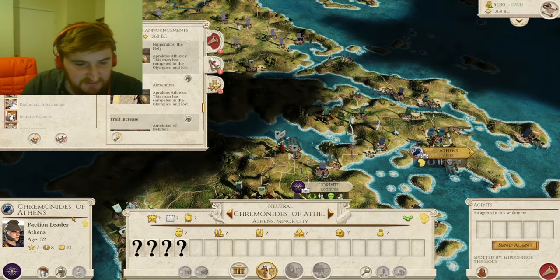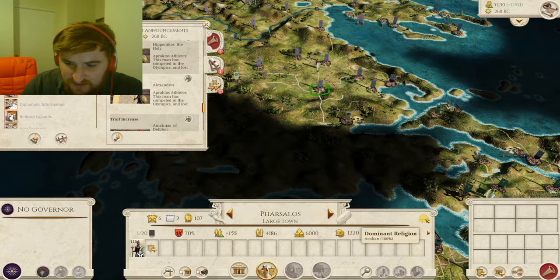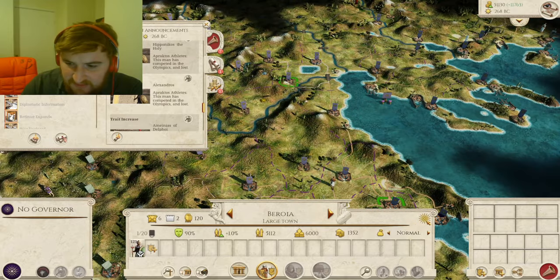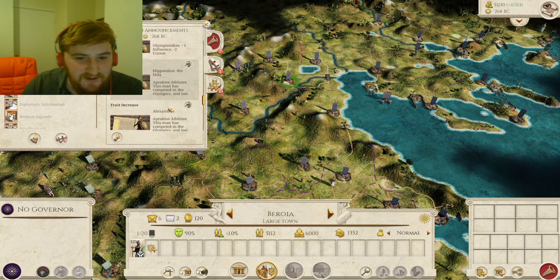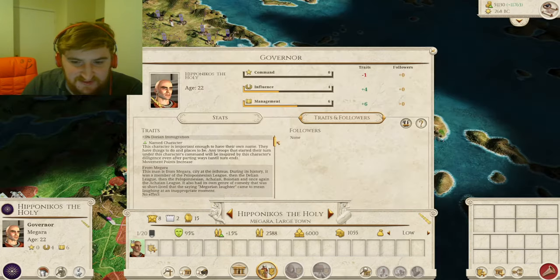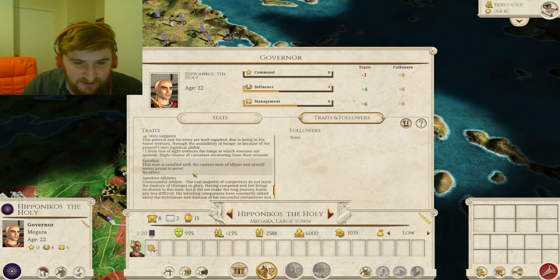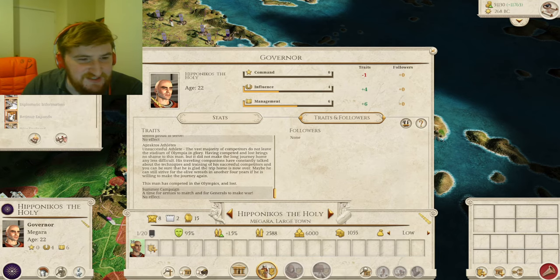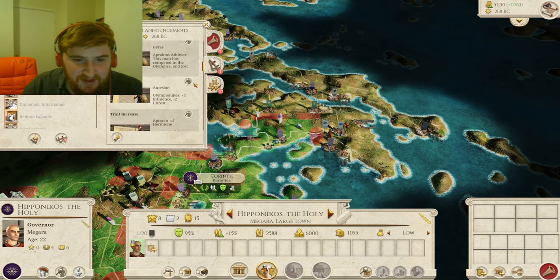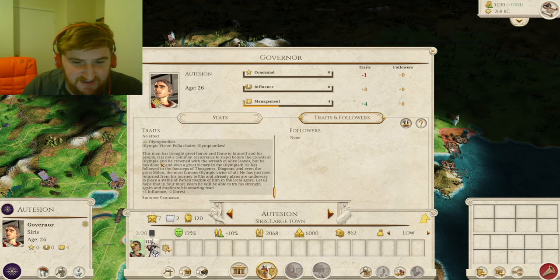You can see that icon next to all these guys — this is Ionian culture, this is Aeolian, and Macedonian is the sun. The Olympics have been resolved! Many people lost — this guy lost. Let's go find his Olympic trait — he was an unsuccessful athlete, unfortunately, but he has competed. But we've also got a couple of people who actually won, which is really cool. Ortizion actually won — Olympic Victor — he gets influence and minus unrest from that. This man has brought great honor and fame to himself and his people.